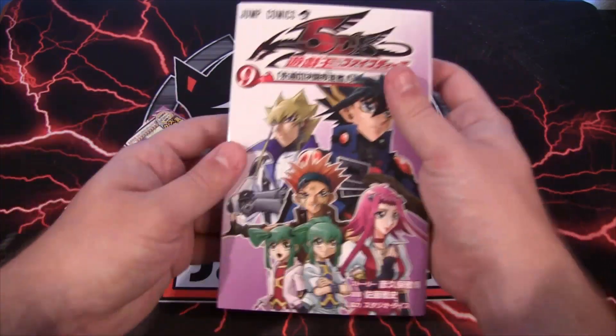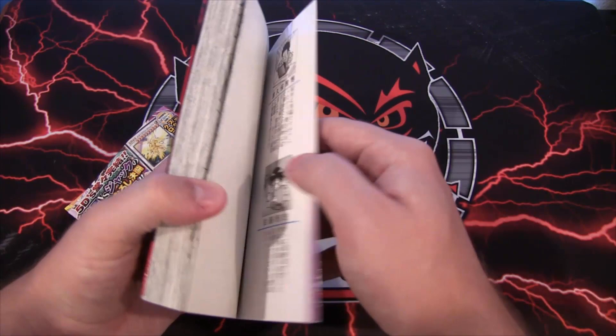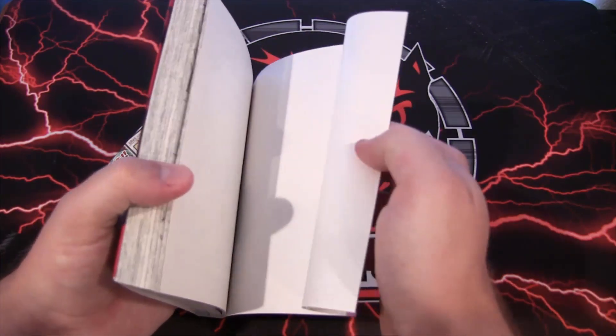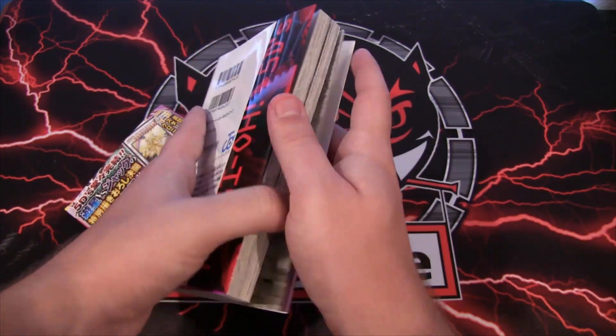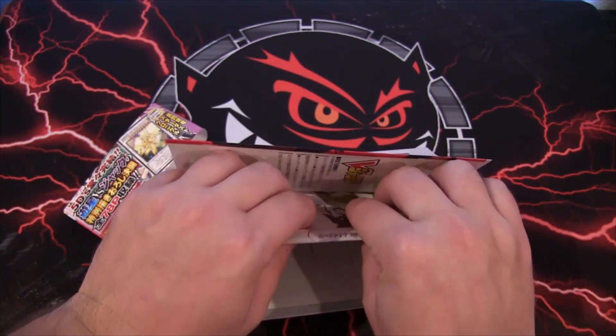There you go — you can see everyone a little bit better on the cover. What's kind of neat is they have slip covers on these too, so as you can see you can take them off and it's like everyone is purple basically from that.